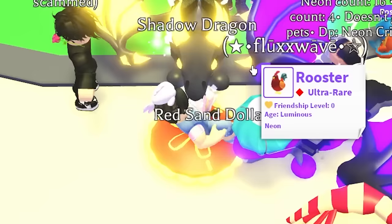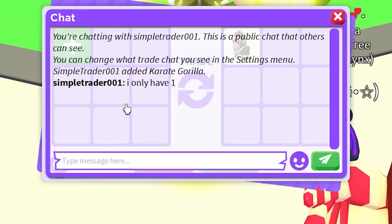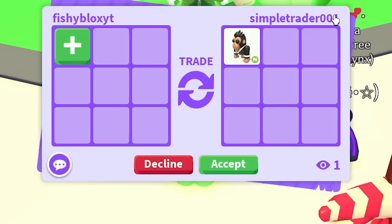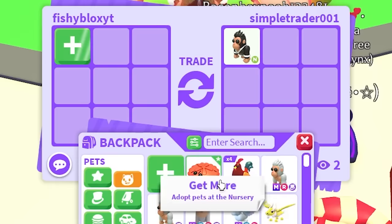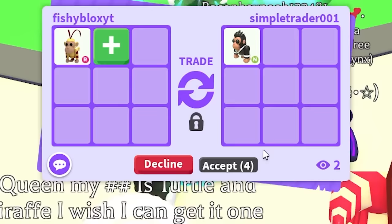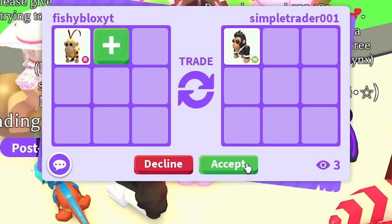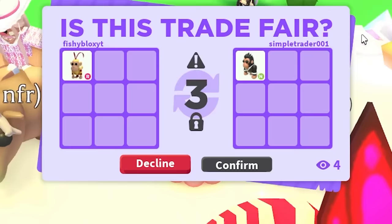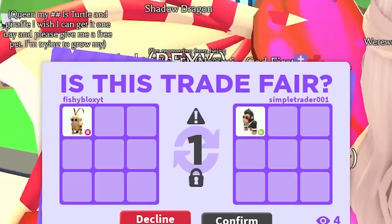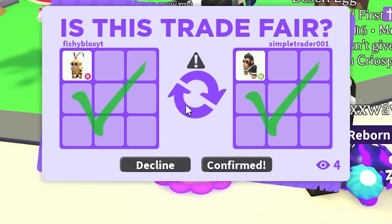We got the Mega Neon Rooster! He traded back and had a gift for me — he said he only has one neon Karate Gorilla. I don't want to take something I don't need for free, so I know I need the Mega Karate, so I gave him another Monkey King for the neon Karate Gorilla. Also, if you see a fake account of my little brother trying to scam, he would not take anything for free and he's not even allowed to play Roblox without me. We just got the neon Karate Gorilla!